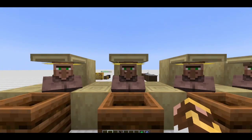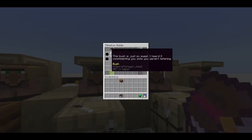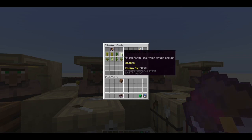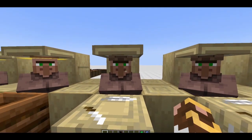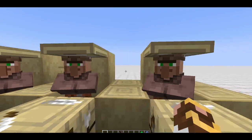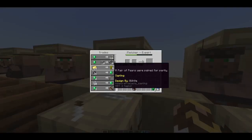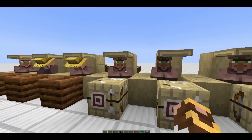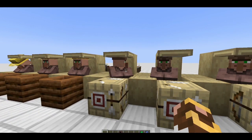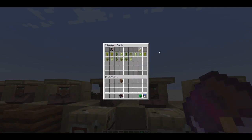I didn't go far enough to see if it times out like other trades do or not. To get the trees, we trade with a fletcher. I took this guy all the way through - it's 64 gold ingots to get a pear tree. This guy has an orange tree and he's got a lemon tree. For trees there are only about 15 to 18 total, so it won't take as many trades as the bushes.